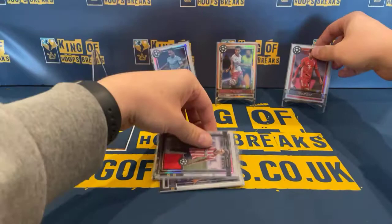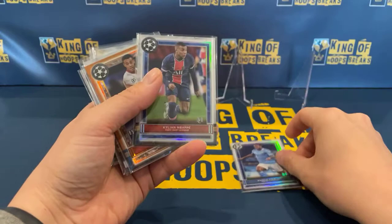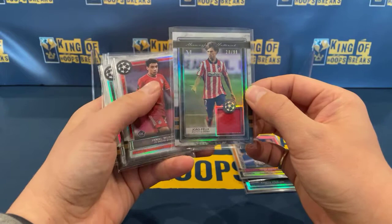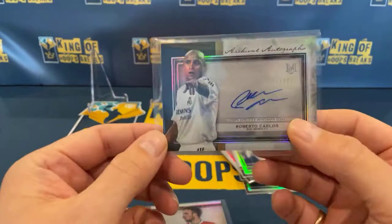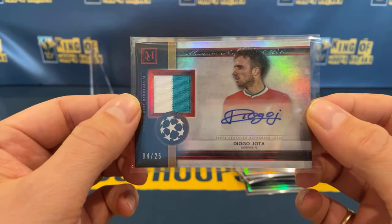I'll do a quick recap. Base cards: for City we've got Raheem Sterling. We've got a nice base Kylian Mbappé for PSG. We've got a Tyler Adams — that's our copper insert to 99 for Leipzig. Our relic is João Félix for Atletico Madrid. One of the hot rookies in the product, Jamal Musiala — that's going for Bayern. We've got our Dybala base. And then our two autos: Roberto Carlos, 173 of 250 for Real Madrid. And finally our relic auto — that's a Diego Jota, four out of 25, going for Liverpool.